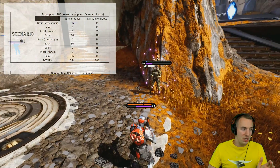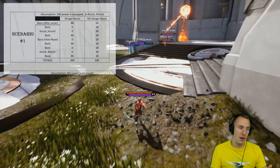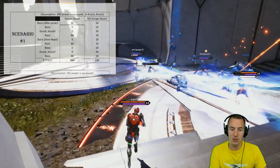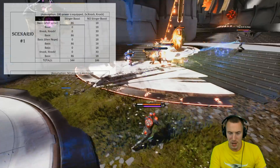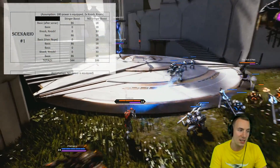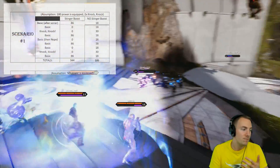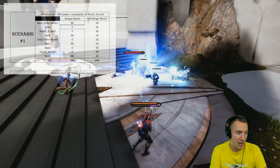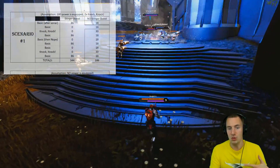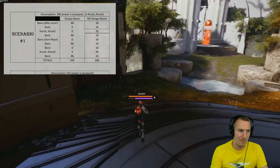We're going to assume that you use your sonar ward to activate Stinger Boost right off the bat. That means your first basic attack on your enemy hero is going to deal 86 extra damage from Stinger Boost — that's 20% of 180 power plus the 50 base. If you did not have Stinger Boost, however, this would only be 18 damage. The next basic attack after that, Stinger Boost has no effect, but not having Stinger Boost would give you 18 extra damage.